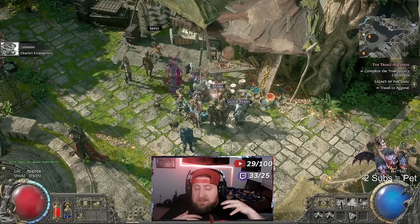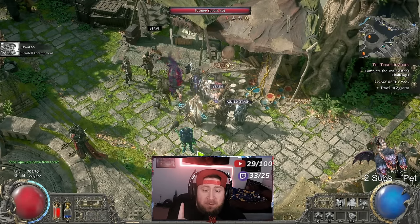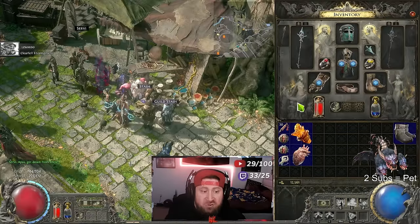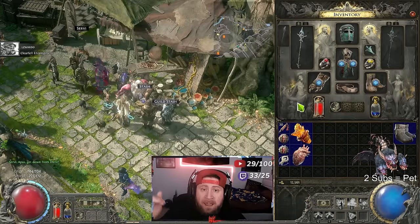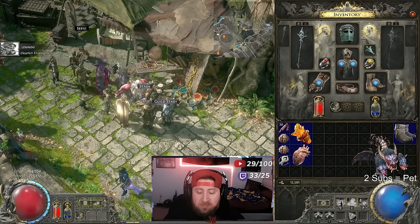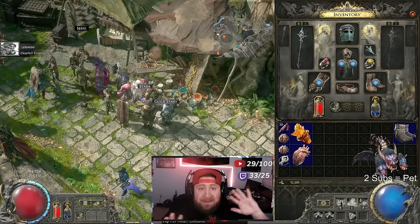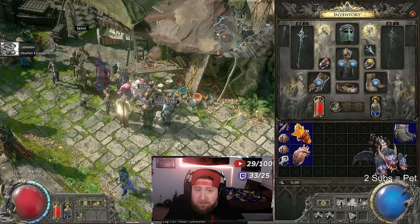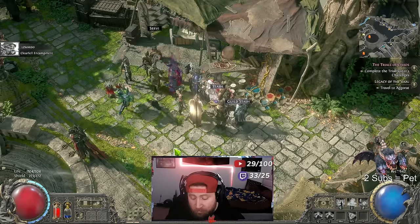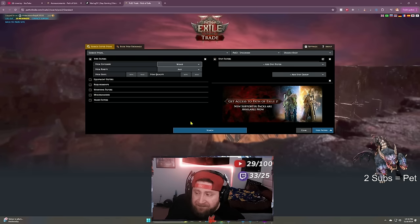One thing they did to stop spam trading is your very first character — whichever character you make — needs to be level 25 to trade. There have been reports of people not being able to trade at levels lower than 25, so you need to be at least level 25 on your first character. Any character after that, even level one, can trade with anybody. This was put in to stop spam traders.